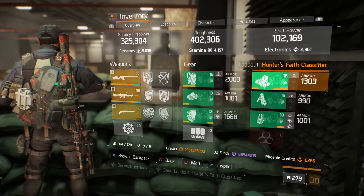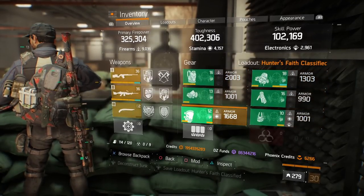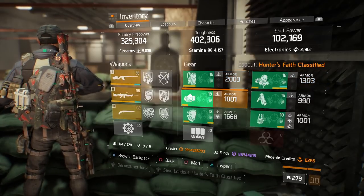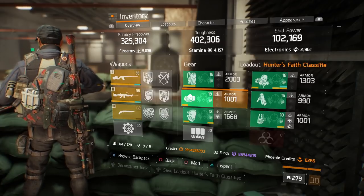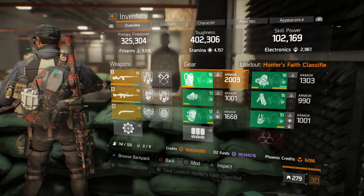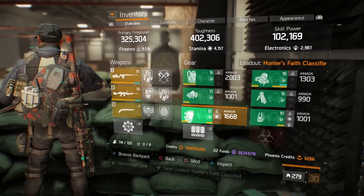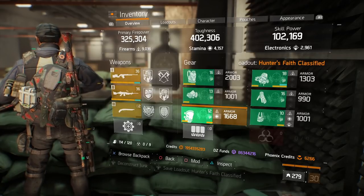As an overview, I run almost every gear piece into firearms except the knee pads - it doesn't matter which one - but to have a little bit more toughness, because especially on Amherst the shotguns hit pretty hard and you're almost one-shot if you don't have anything into stamina. That's the reason why I don't run a full firearms build. This is especially for solo run; in a group run this works as well, but if you have a healer then you can go full damage and change the knee pads to firearms.